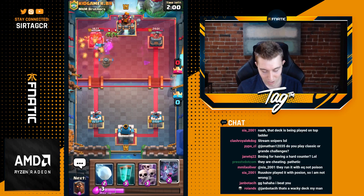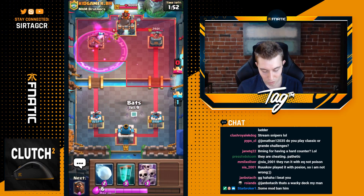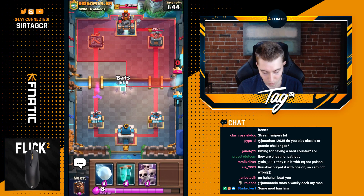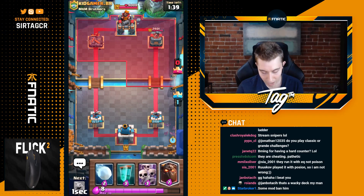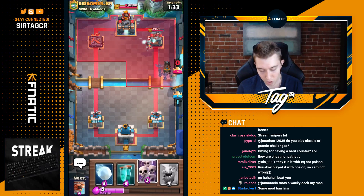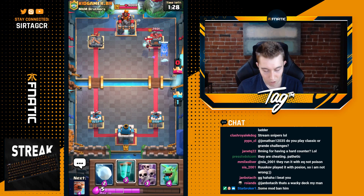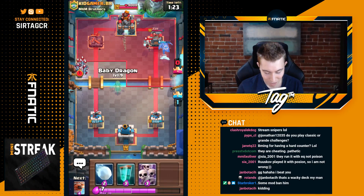Whenever you see Minion Horde at the river like that, you should expect them to go in for a Miner. When you're dropping any type of counter, make sure you either Fireball it if you can't drop something that's gonna kill it. Like if I had Magic Archer, I really wouldn't be able to defend it adequately. If I had Musketeer, I couldn't do it, so I'd have to Fireball. Or you go in for Musketeer and Ice Golem, and you drop a very high Musketeer so it doesn't get Minered. You have to be pretty creative, because if you go head first into someone that's got Minion Horde, you're gonna lose the game.